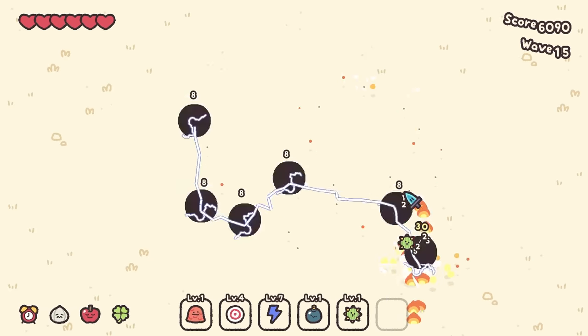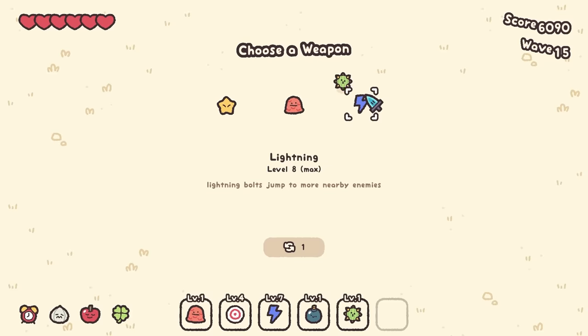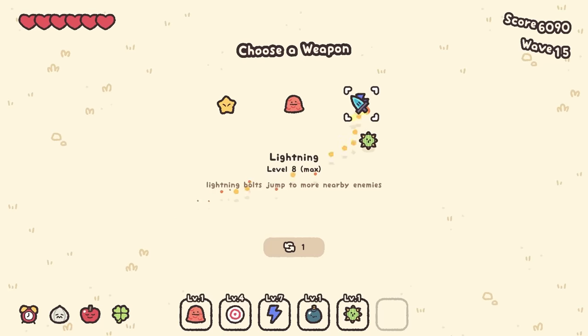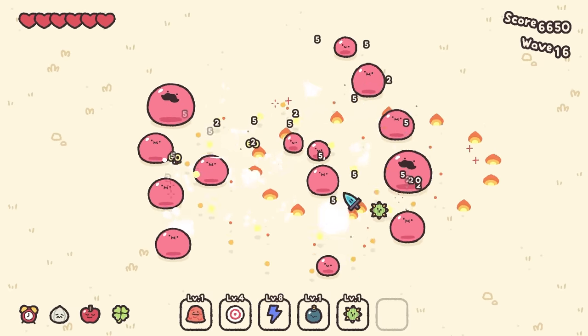It gets hard to see which ones you're going to attack in all the chaos. Level 8 — and level 8 is max, you can go no higher than that. So we have our upgrades down below and our weapons over here — they're separate entities. Weapons, like max level lightning, are the ones that show up at the bottom. The other things might stack forever.